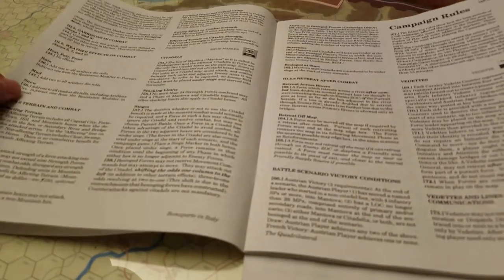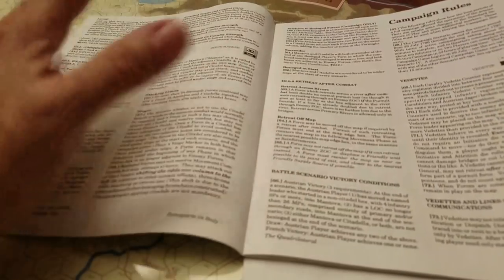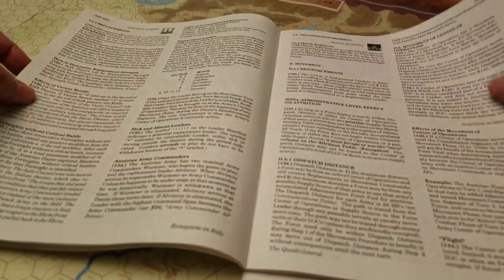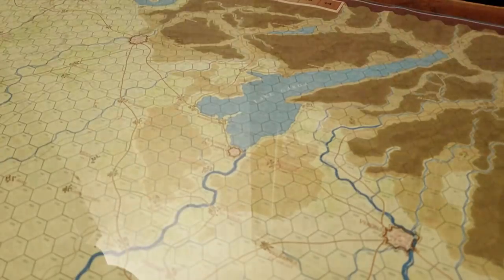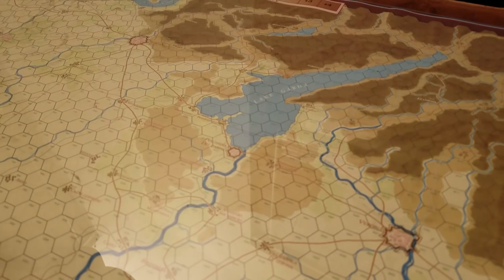There's march attrition as mentioned, artillery fire tables, and in the scenarios there are battle scenarios and a campaign scenario that's 90-odd turns long. In the campaign, you're actually going to have to quarter your forces for periods of time to recover army cohesion and capability. There are administrative things like replacements to handle. So lots of stuff - that's the rules at a very high level.